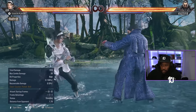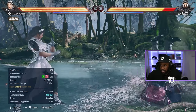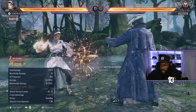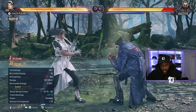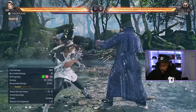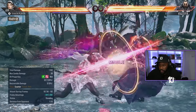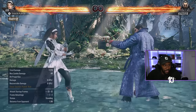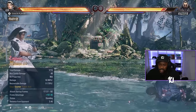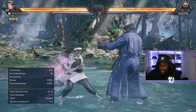And then on top of that we have sidestep 2 — for counter hits, let's see what it does. You get 4,2. Sidestep 2 — you can probably dash up and get 4,4,2 for guaranteed. Then you got magic 4, but you get 4,2 again.